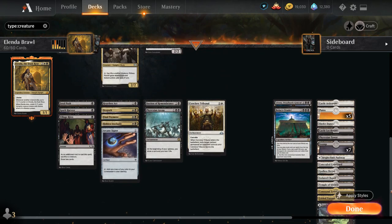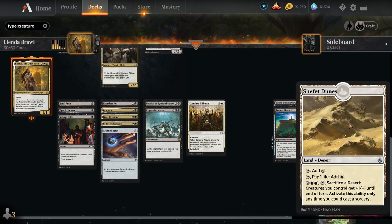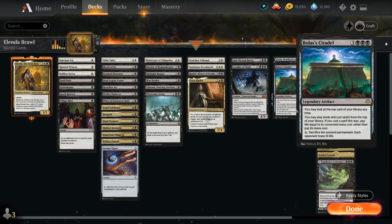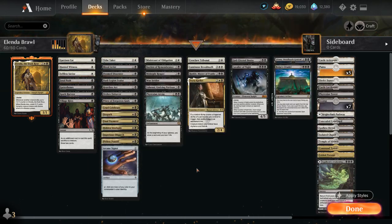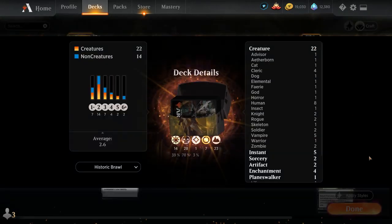Looking at the mana base: Castle Ardenvale to make a token, Castle Locthwain to draw more cards, Shefet Dunes to give our creatures +1/+1 until end of turn which is nice if we sacrifice Elenda and make an army of vampire tokens. Phyrexian Tower can sacrifice a creature to add 2 black mana, maybe helping us ramp into Liliana or Bolas's Citadel a turn sooner. We've also got a whole host of dual lands, and finally Agadeem's Awakening, which can get back our creatures from the graveyard — especially powerful with our spread of mana costs. We can even let Elenda go to the graveyard instead of back to the command zone and Awakening for 4 to bring them all back.